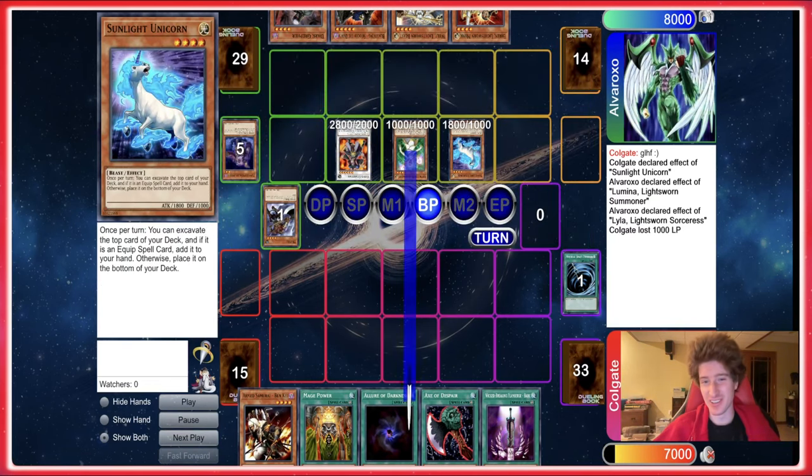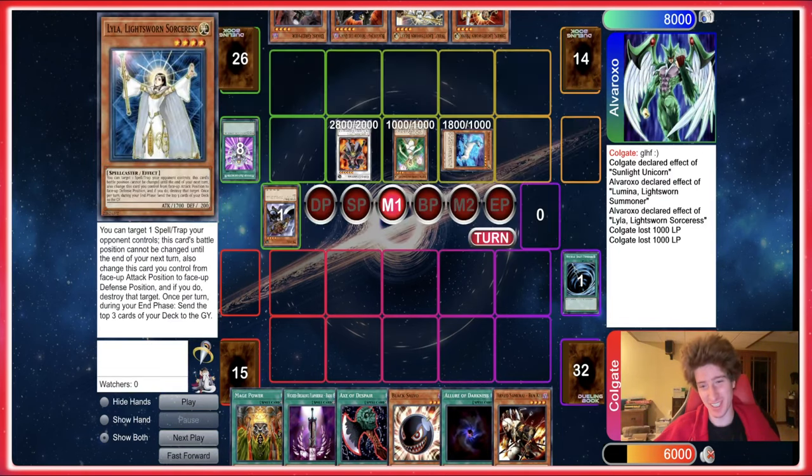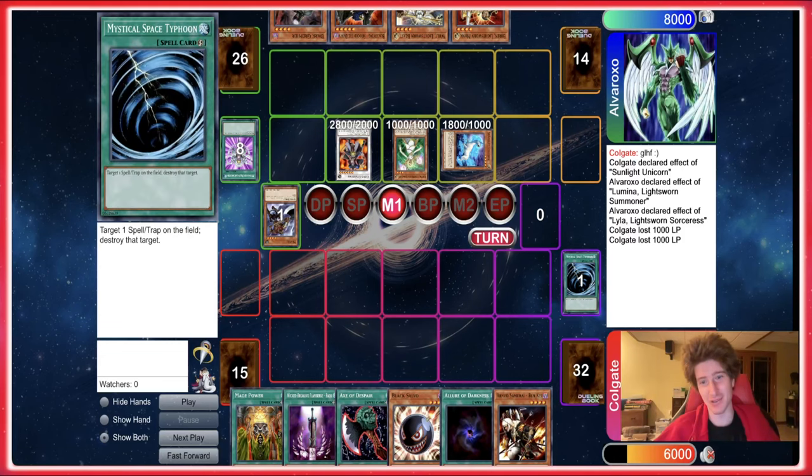Do you think they use the Sunlight Unicorn effect in Main Phase 2? Let's see if they do. Oh, you coward! Come on, I know you don't play Eclipse spells. You gotta go for that — style points, you know?